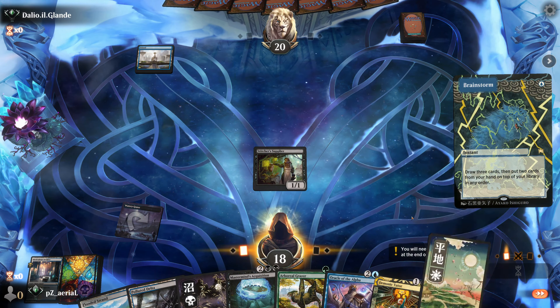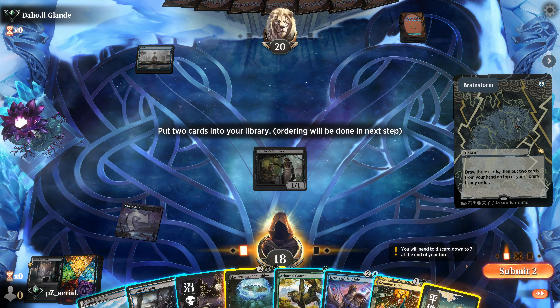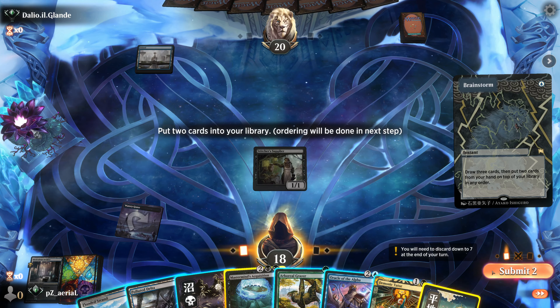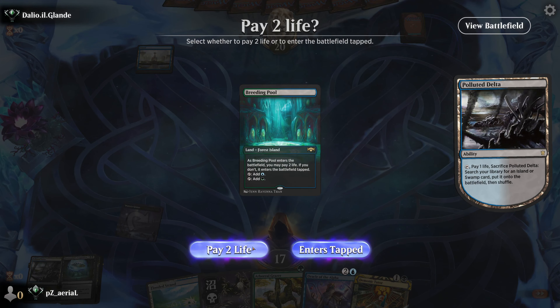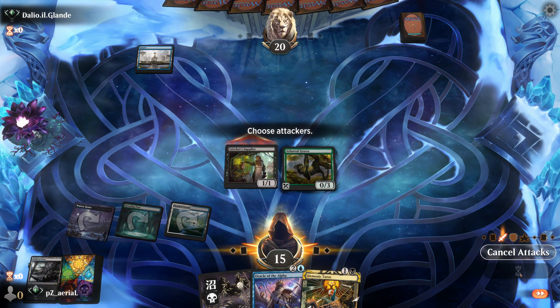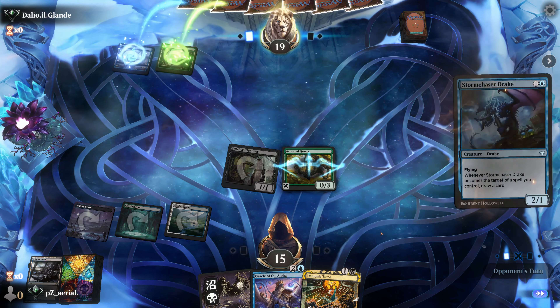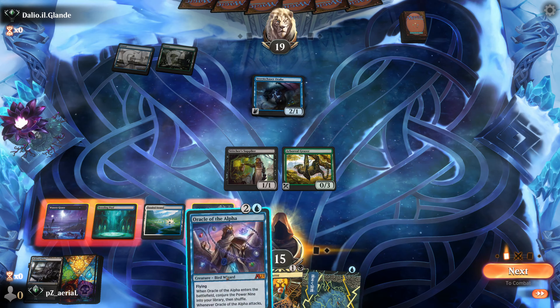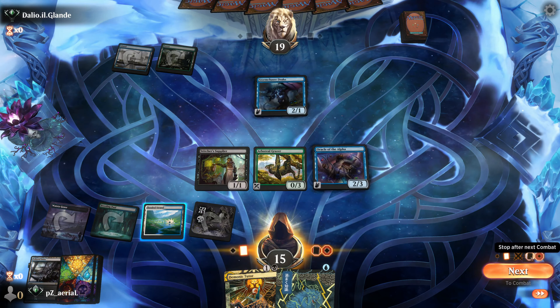Let's Brainstorm. We don't want the Mastermind's Acquisition — we don't currently have white mana but don't need it for a while. We put that away. Good shuffles — I'll get a Flooded Strand, then Polluted Delta, shock into Overgrown Tomb, get Arboreal Grazer out. Pay two life, put in a tapped Flooded Strand. A bit of a mess there, but we have access to blue now. We're getting in for one. Next turn we have Oracle of the Alpha.